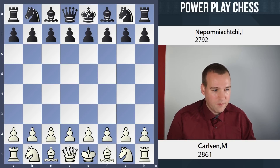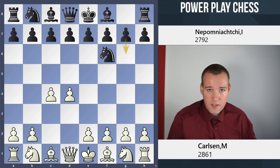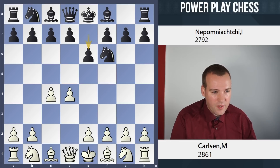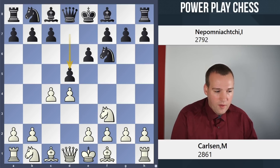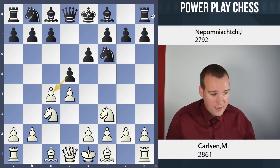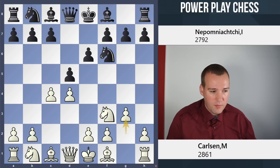Magnus Carlsen with the white pieces against his former challenger Jan Nepomniachtchi. It's the first classical game between the two since their match. They have played a number of blitz and rapid games against each other, but this is their first classical encounter again and what a start we have. Magnus with the white pieces plays d4.